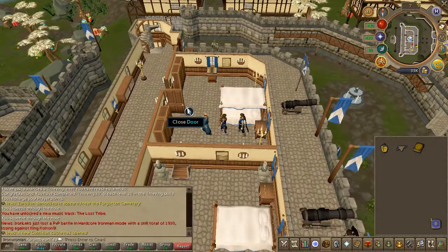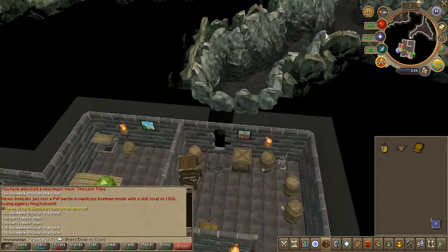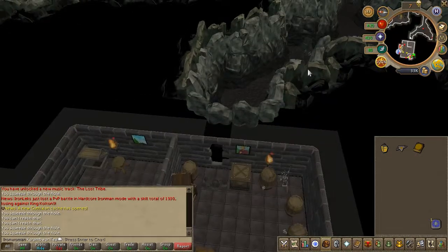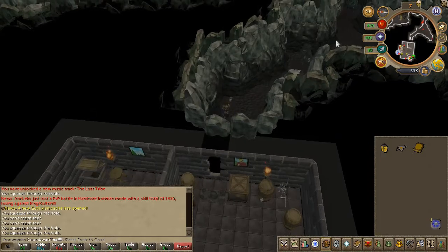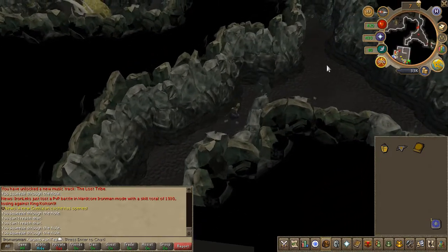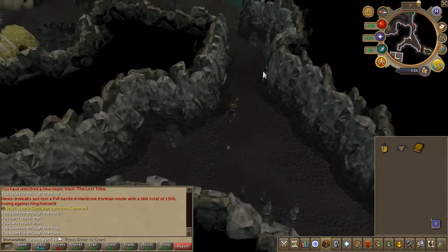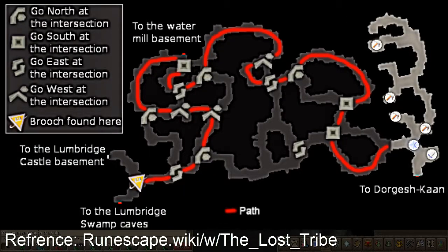Head down to the cellar once again. Now here's probably the lengthiest part of this quest — you're going to have to follow this map and head to the end. Taking the wrong path will result in you having to do this all over again. You can go ahead and follow what I do here on screen, or just pause and follow the map shown on screen.